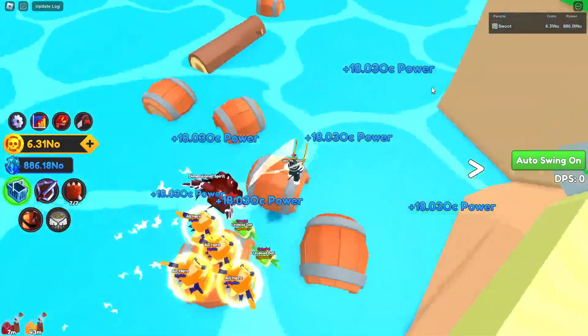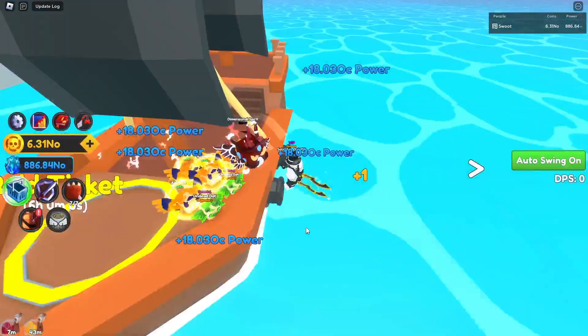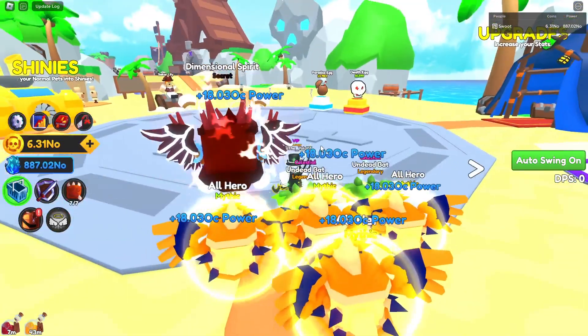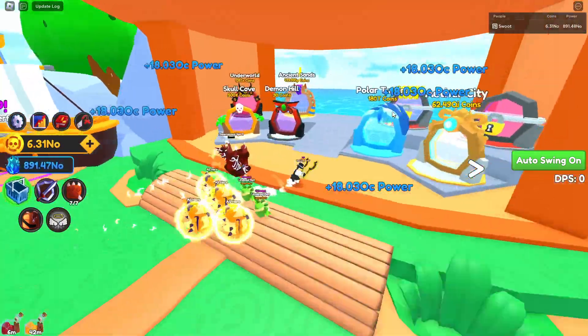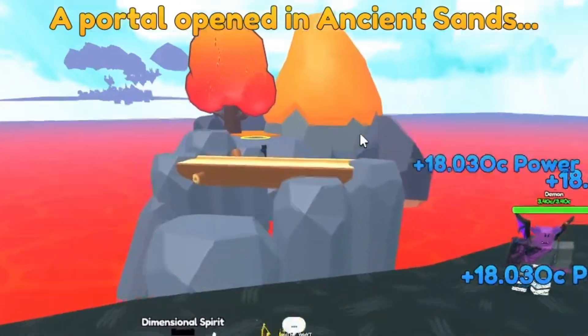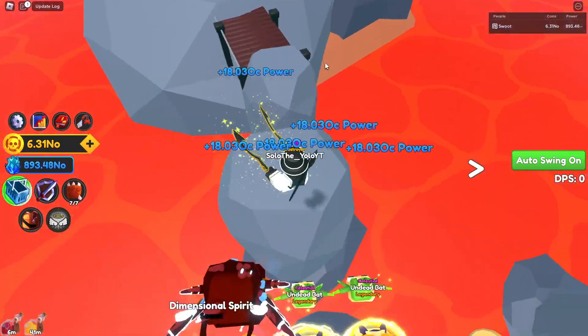I could do some parkour and get all these raid tickets — I am stacking up on them right now, I've got eight. Maybe when I get a mythic sword I can spend a bunch of arcane shards. There we go, I think that's our 10th raid ticket. We'll go to the underworld — a portal opened in ancient sands. Unfortunately I don't think I can do that right now, which is a big shame because I could probably have done it before I ascended.